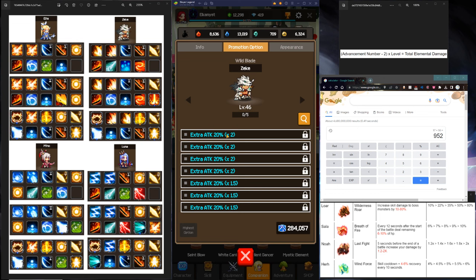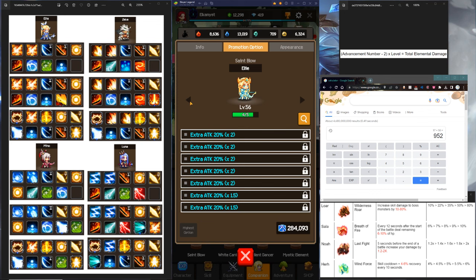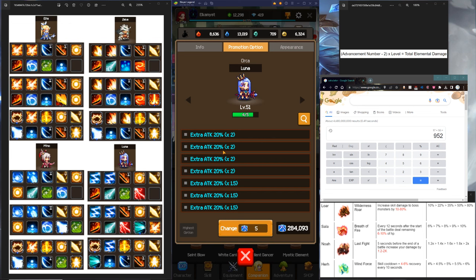The second thing is each companion needs to have 20% attack for all promotion options. Every single one of your companions needs to be 20%. I covered this in the progression guide before, but just to reiterate. And also, one thing to know about rolling these is you want to roll for 20% without locking different other tiers.